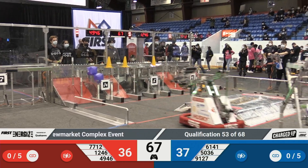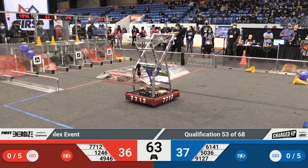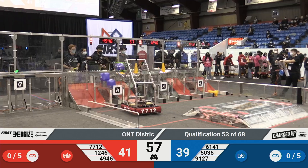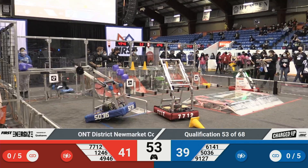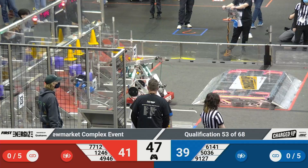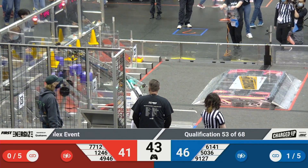Lots of time left in this match. Blue Alliance side — 5036 trying to keep that score gap big, trying to score a cube, but they miss. They're going to go try and grab another game piece. Alpha Dogs zooming across that field, cone in hand, ready to score, while their alliance partners 7712 are getting into a little bit of interference from 6141, but they slide right by.